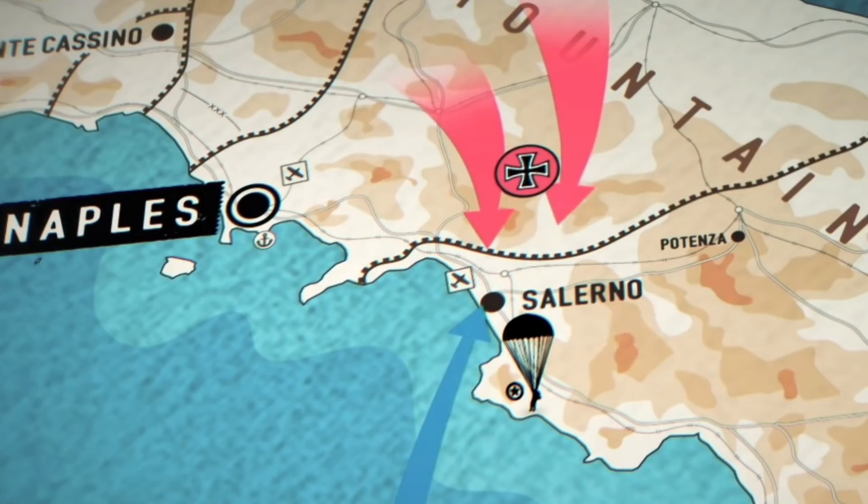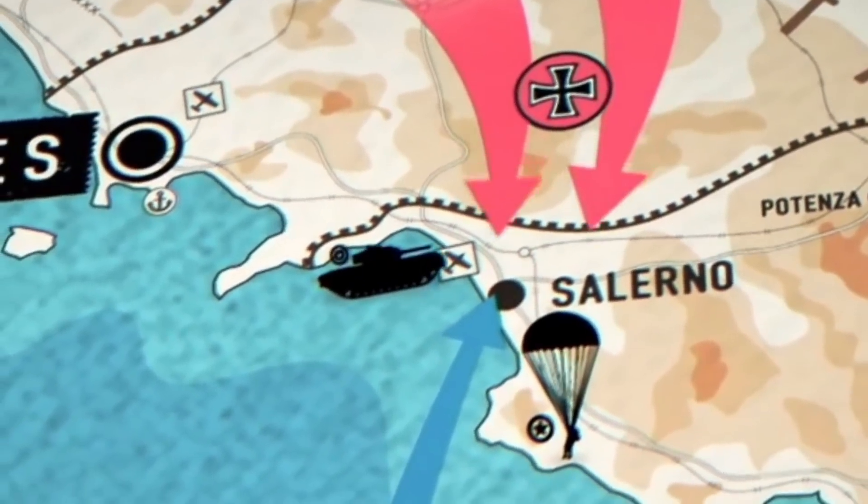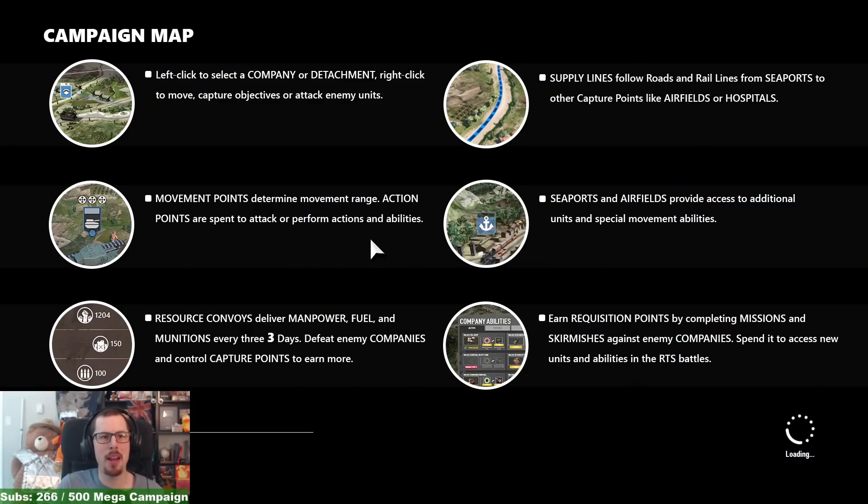The player chose to start on two fronts. Using the power of the Indian Artillery Company and their devastating weaponry to crush any opposition, they also attempted to land at Salerno with their American company but came up against tough German resistance. In response, British armour was deployed to support their defense. There's a campaign map — we've got movement points, supply lines, seaports, requisition points. This is new.